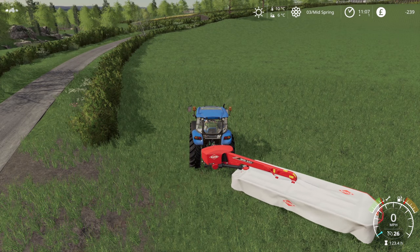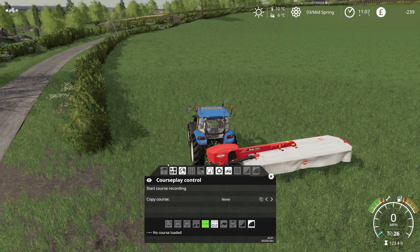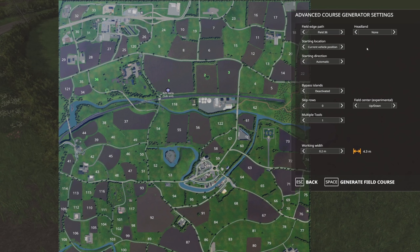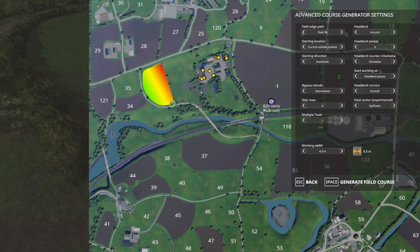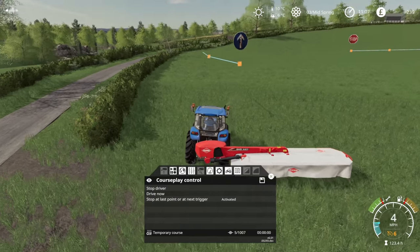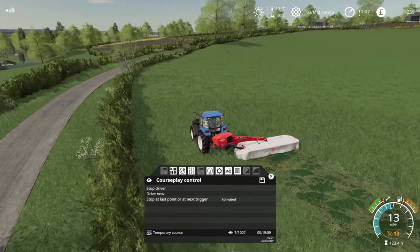Let's get that course play going. Does it have a field number? Oh good, it does — field number 36. Course generation for field 36, going around the headland enough times so it doesn't mess up. Is this really 0.2 meters? Yeah, 4.3 — that's better. Good, so that should work. Even if it doesn't, what's the worst that could happen? I can just come along and fix it. This isn't going to take 20 minutes to mow the field.